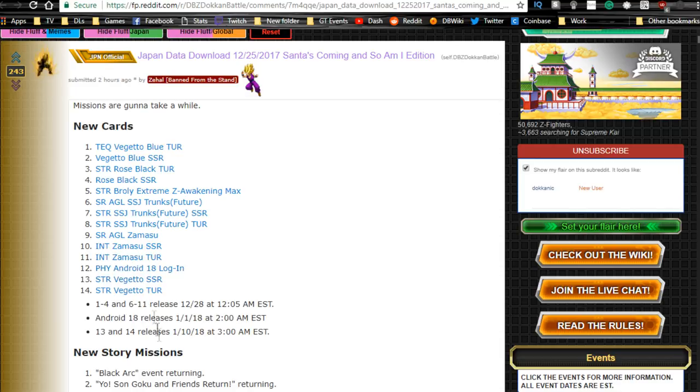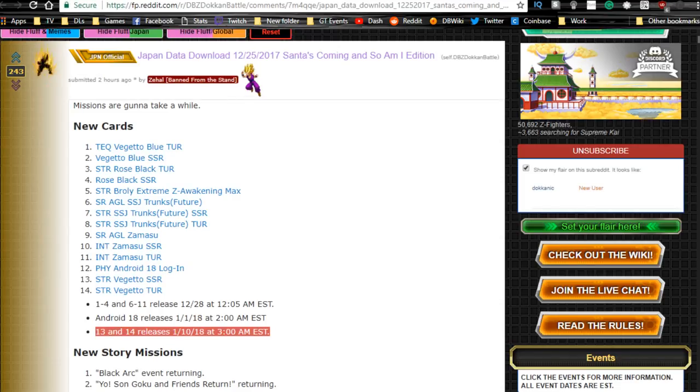The STR Vegito SSR and Vegito Rose are going to be released on the 28th, that's in three days at 12 o'clock in the morning Eastern Time — a Thursday, so I'll probably be on live stream for that. Android 18 releases on New Year's Day at 2 o'clock a.m. Eastern Time. The STR Vegito SSR releases on January 10th at 3 o'clock a.m. Eastern Time.